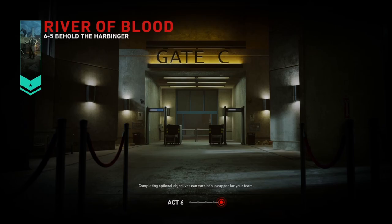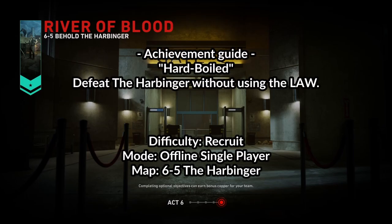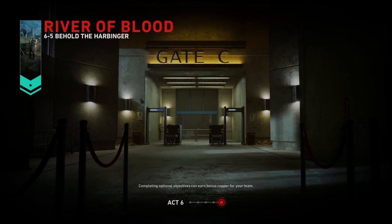Welcome to this Achievement Guide video for Hard Boil, an achievement for the DLC River of Blood for Back 4 Blood. This achievement is given out for defeating the Harbinger without using the LAW. This has to do with the final boss of this DLC, which can be found on the very last map of the DLC called Behold the Harbinger 6-5. So you cannot get this achievement unlocked earlier than the very last level of the DLC.